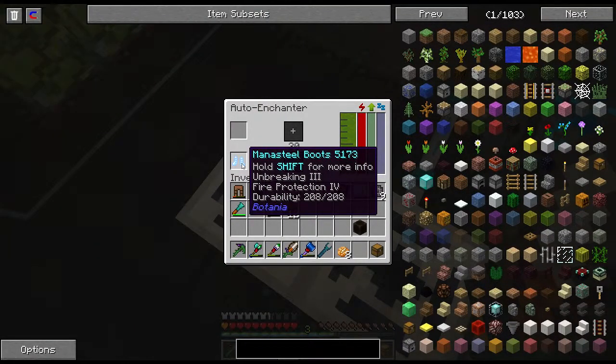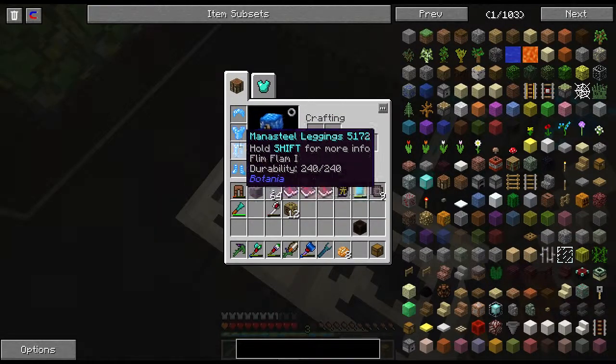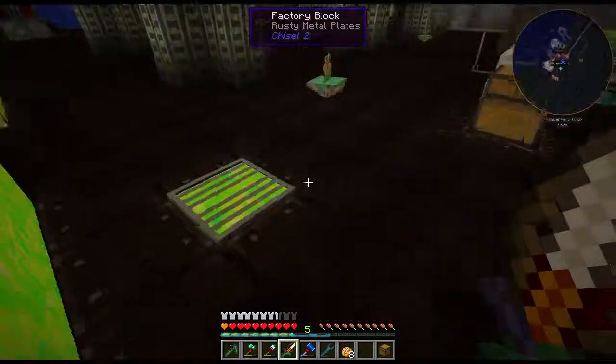I got Unbreaking 3 and Fire Protection 4 — that's kind of lame. But we now have a whole bunch of nice enchants on our armor, which is just generally a nice thing to have.